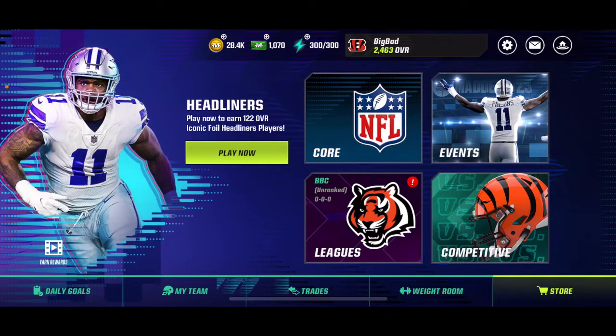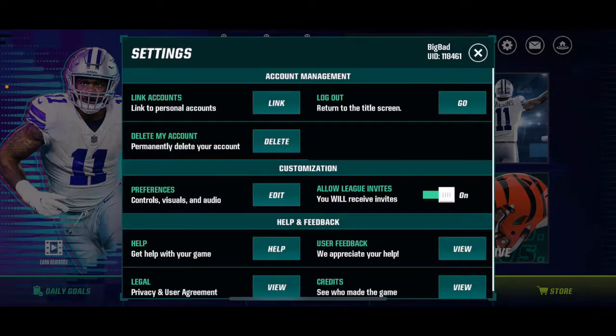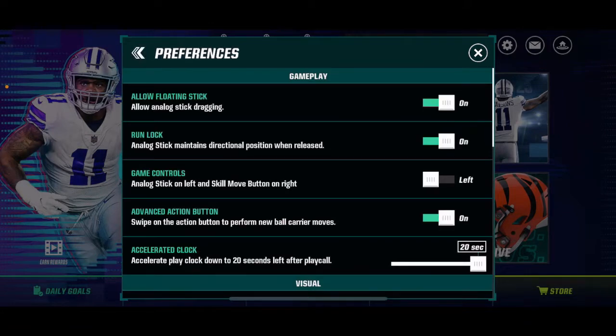So all you want to do is go to the settings, go to preferences, hit edits, and you want to go to the advanced action button — the one I'm clicking right here — and you want to turn it on.